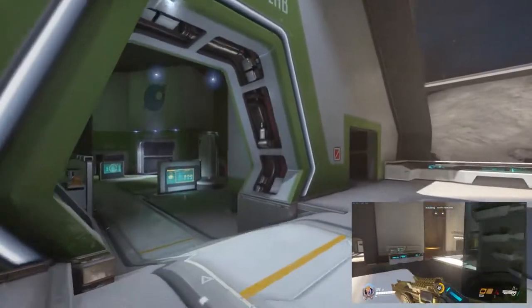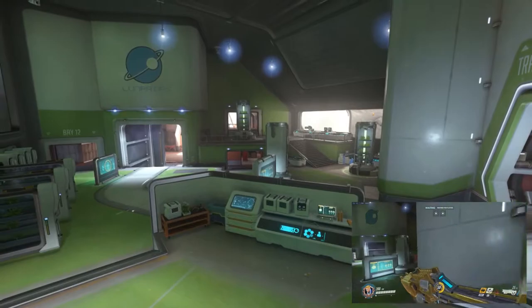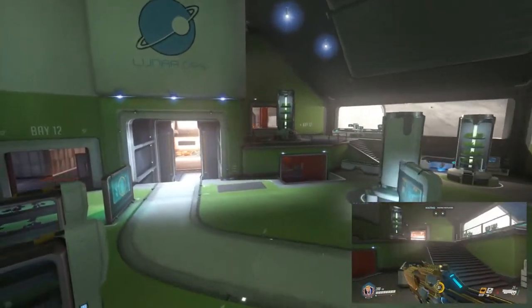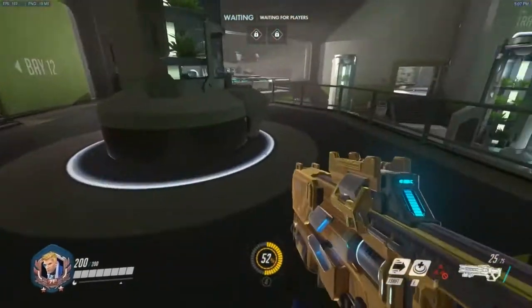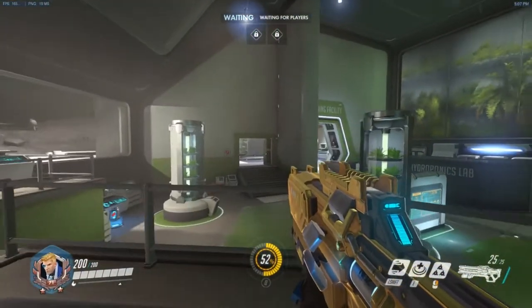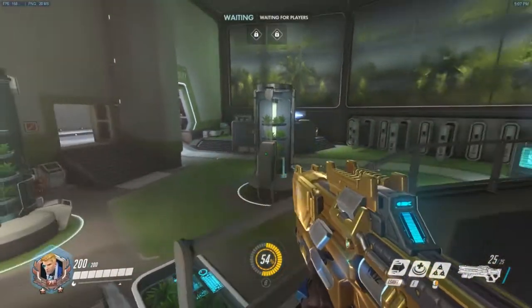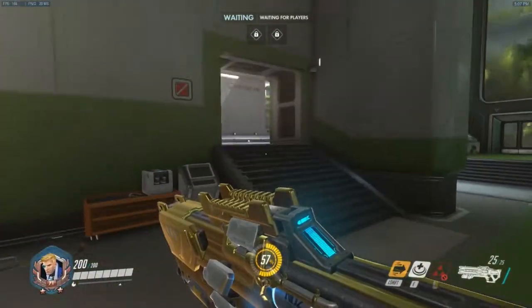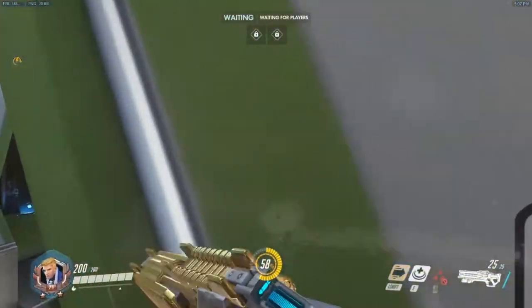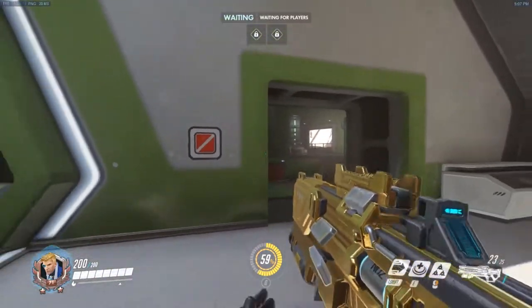We've taken the first point and the defenders are falling back. If they're smart, they'll probably hold on top of the high ground here, which is very smart because this is a choke point — kind of like Hanamura's second point in front of the big health pack. On offense, you want to take advantage of that. It's usually a bad idea to poke here directly; they can see you immediately, and Reinhardt fire strikes tend to come down here.